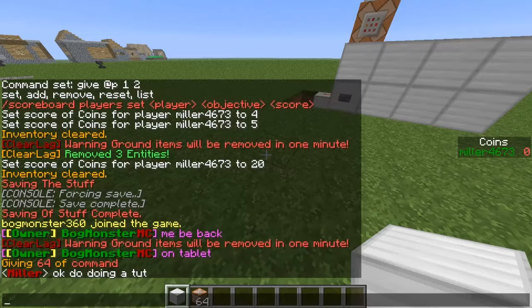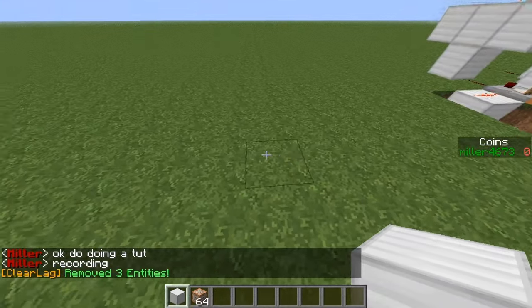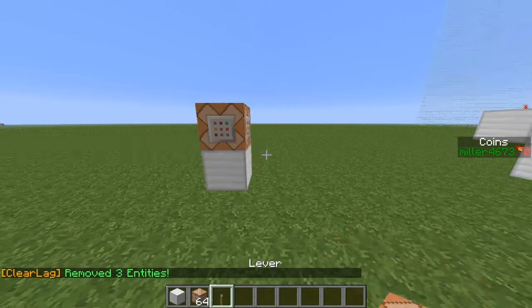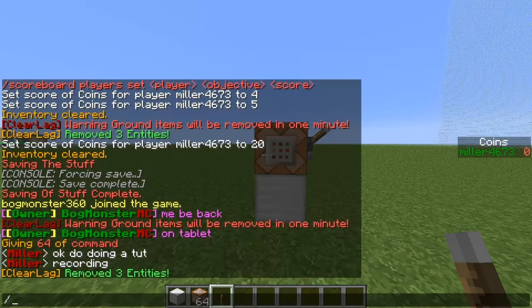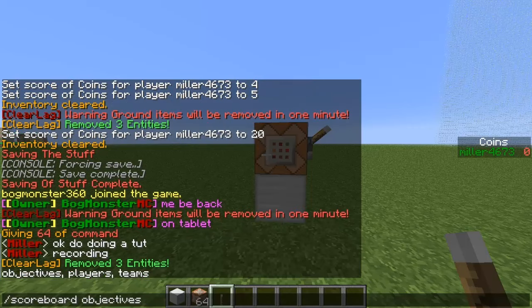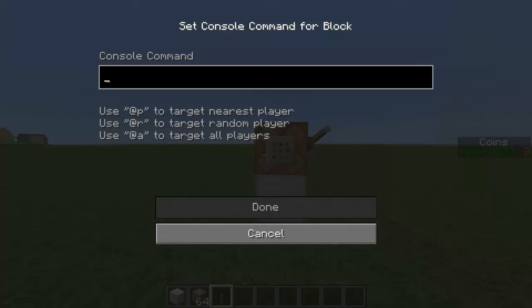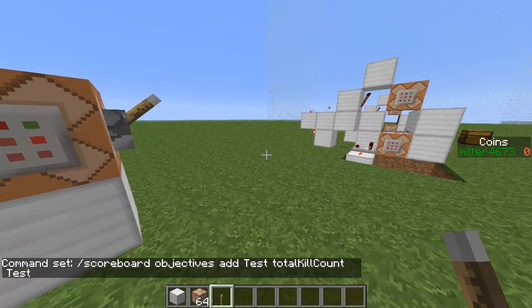I failed to mention this — if you want to set up the coins, you can do it by chat but I'll show you in a command block. Get a lever and place it there. You're going to want to do: scoreboard objectives add [yourObjective]. For a mini-game you'd want it on total kill count, but it's up to you. I'm just going to do it on total kill count and call it 'test'. Paste it in and turn it on.